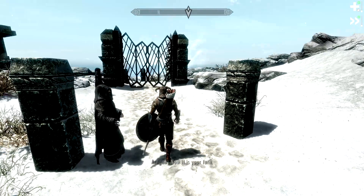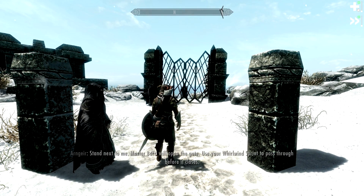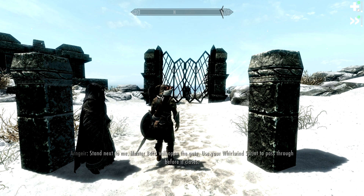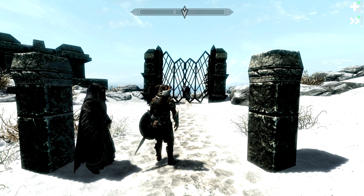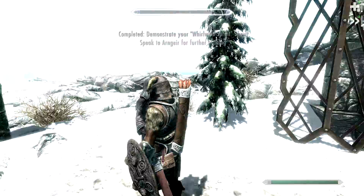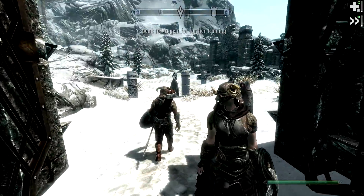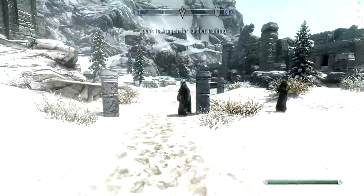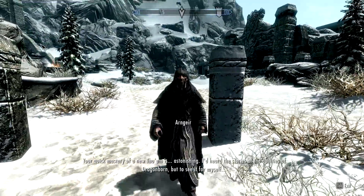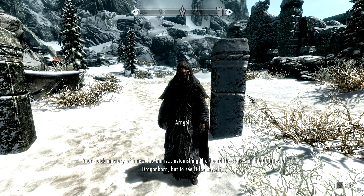Now it's your turn. Stand next to me — Master Bori will open the gate. Use your Whirlwind Sprint to pass through before it closes. Your quick mastery of a new Thu'um is... astonishing.